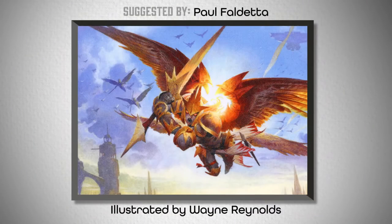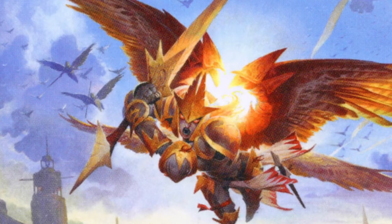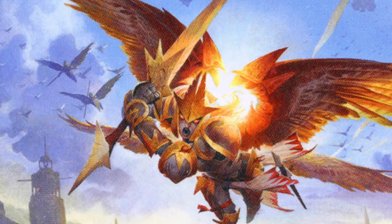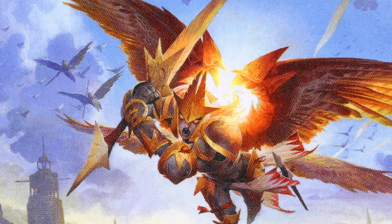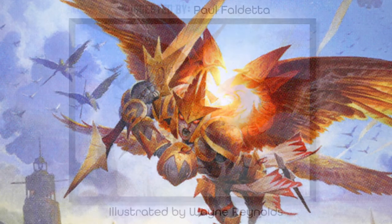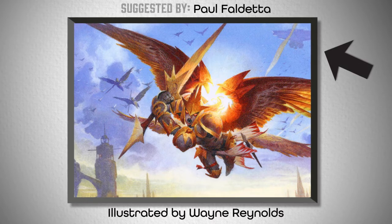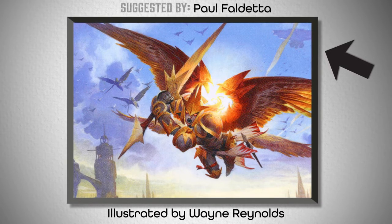Second on the list, we've got Feather the Redeemed from War for the Spark. This artwork focuses heavily on the sky behind Feather, but it's contrasted by the bright orange color of the sun reflecting through his wings and armor. That, coupled with the story-driven elements of Ravnican buildings in the background alongside the Parhelion flagship, drew my attention to Ravnica as a focal point for choosing basics for him.